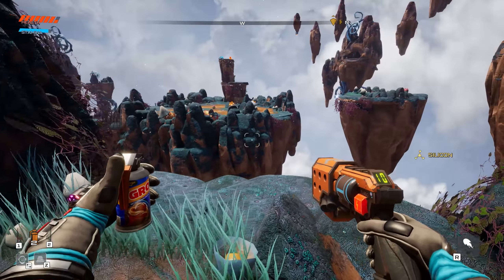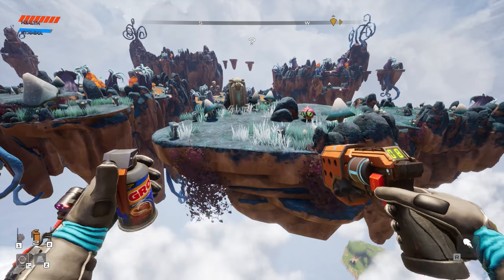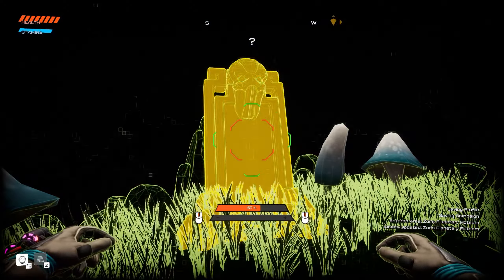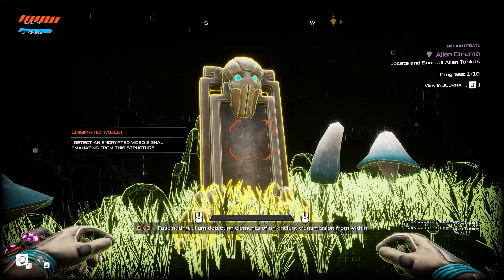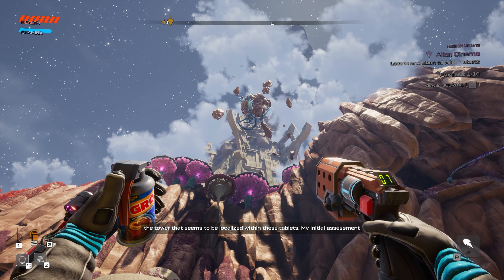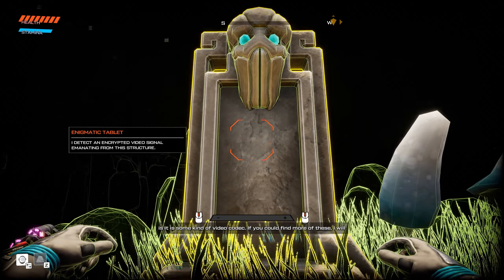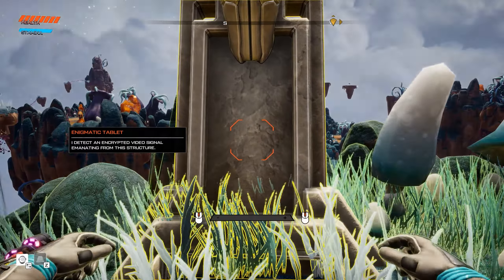I got a little bit of silicon back here, but I want to keep exploring this area. Is there anywhere I can latch on to? Oh wait, we got a secret nearby - is it that tower over there? We have a double jump, let's scan it. Whoa, Zor's Planetary Flotsam. Let's scan it - an enigmatic tablet. Fascinating - I am detecting elements of an ancient transmission from within the tower, localized within these tablets. My initial assessment is it's some kind of video codec. If you could find more of these I will continue to decode and store them.